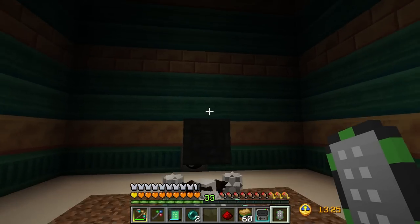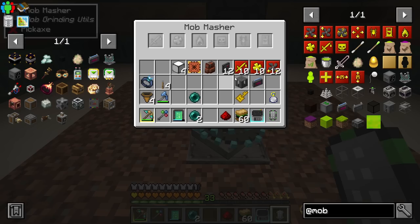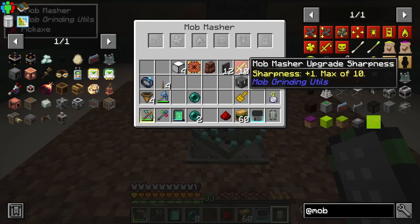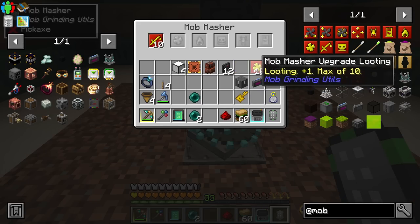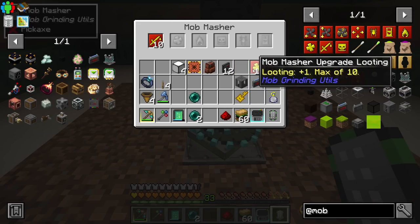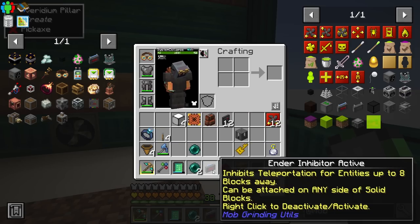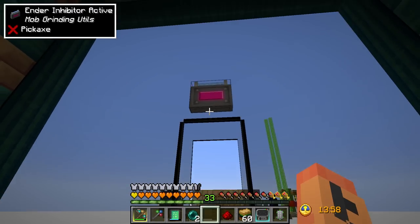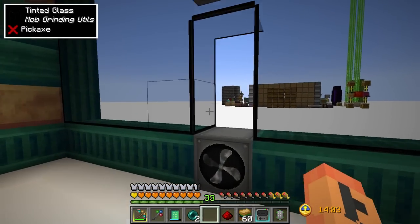The other thing we're going to have here is a laser node, but we'll do that in a few minutes. I made a bunch of upgrades for the mob masher - these sharpness upgrades will make it do 10 more damage per hit, should pretty much insta-kill most mobs. We have a mob masher looting upgrade to make mobs drop more items. I also have an ender inhibitor - this will make it so any mob that can teleport can't teleport within a certain number of blocks. Just right-click to turn it on and off.